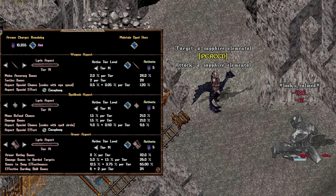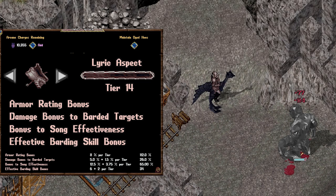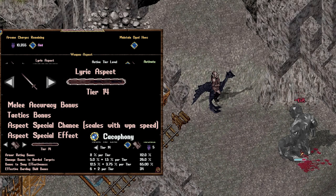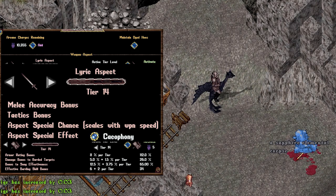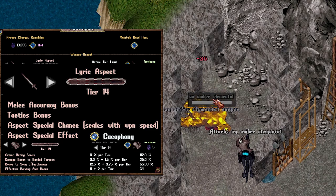If you're thinking about playing a bard, make sure and look at Lyric Aspect. The armor increases the damage done to barded targets and increases song effectiveness, giving your buffs more power. It also increases the effective barding skill, making it easier to bard your enemies. The weapon proc is Cacophony, which is a 6-tile AoE damage ability that will prevent barding breaks for 5 seconds — and longer as you gain in levels. Having one of these is very instrumental in boss fights.